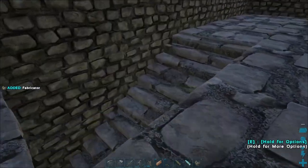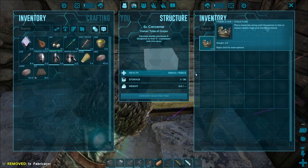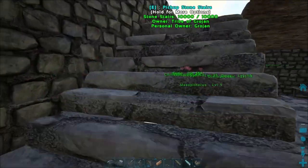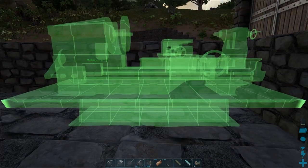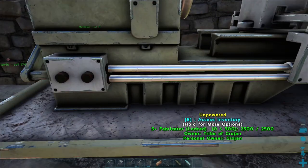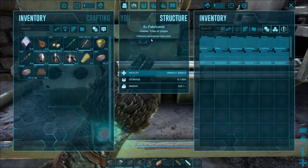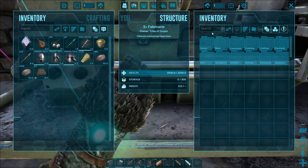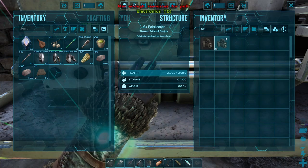There we go — that's better. This is going to come in so handy, especially now that we can pick things up as well and change stuff on the fly. Is that straight-ish? It is — well, it'll do. So now it doesn't say what you need to make it work. Does that just work now? So what did I say we wanted to make the generator? Electronics and metal ingots. We haven't got enough electronics.